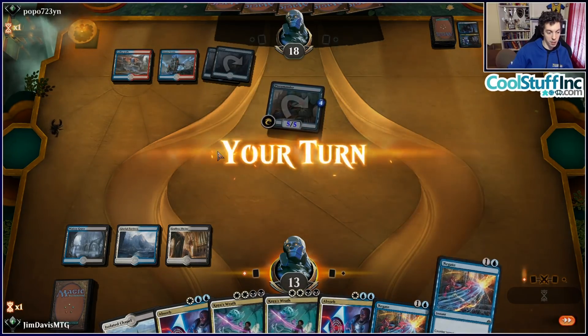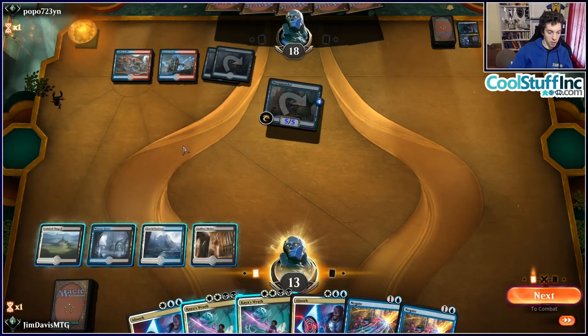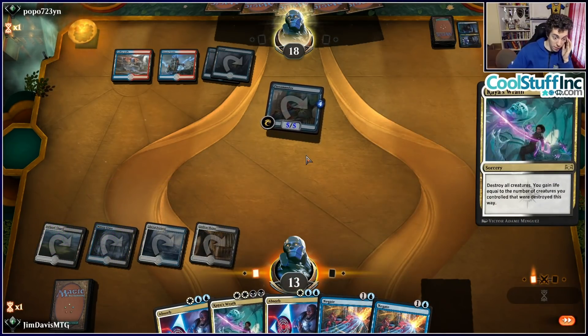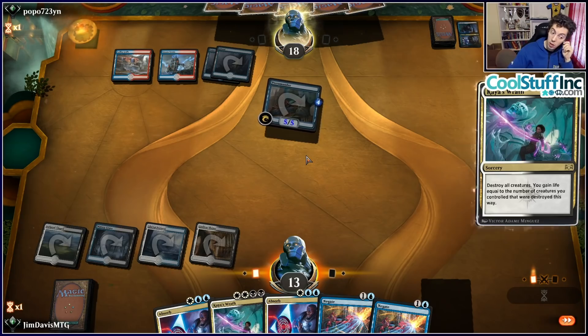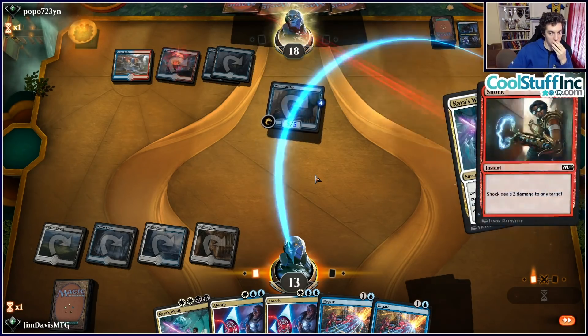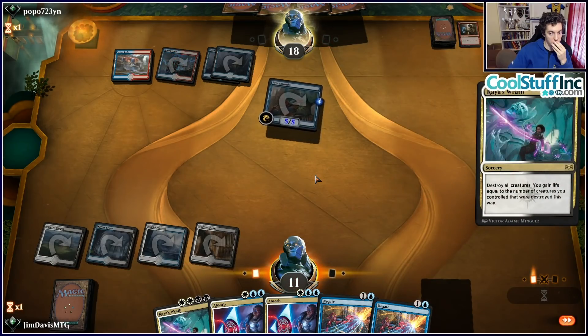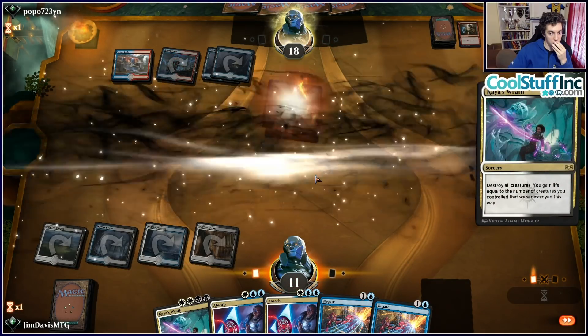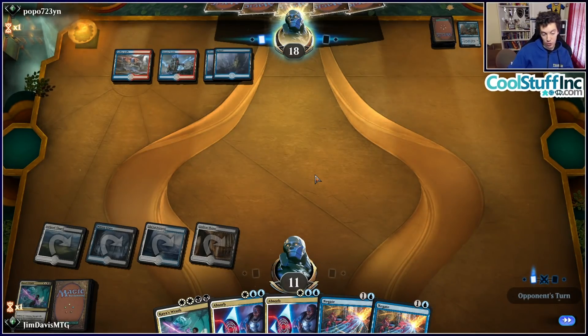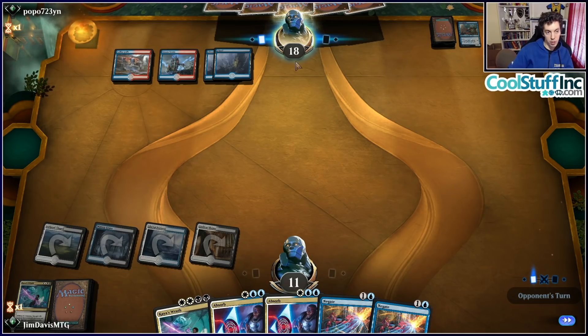Tier summary: Tier 1 is Mono Red, Esper Control, Mono White. Tier 2 is Selesnya Tokens, Temur Reclamation, Golgari Midrange — you could throw Gruul Aggro in there too. Now let's look at the wild cards. There's one real Best of One-specific deck: an Acuity Esper variant built around Dovin's Acuity. It's a draft common that for three mana draws a card, gains you life, and in your main phase you can replay an instant to get it back.